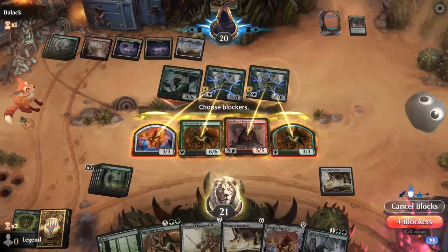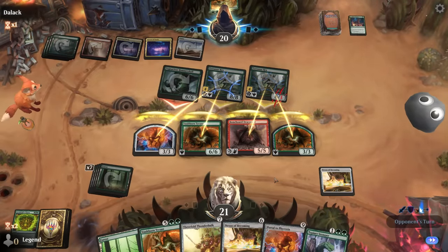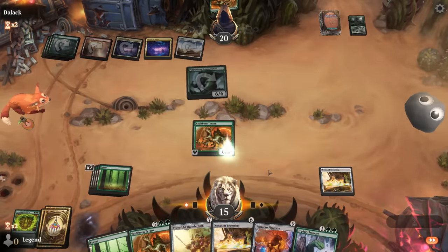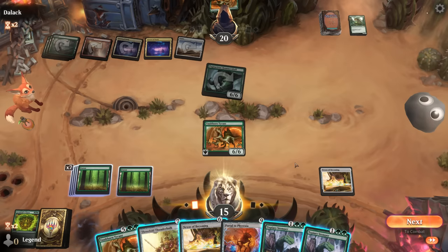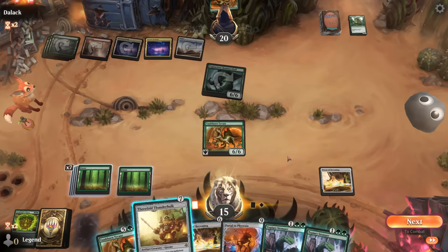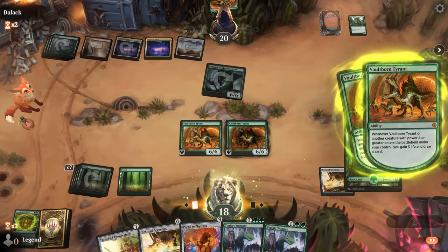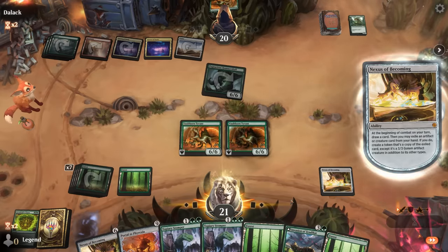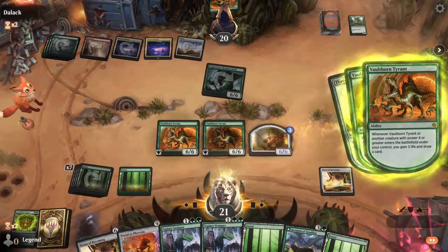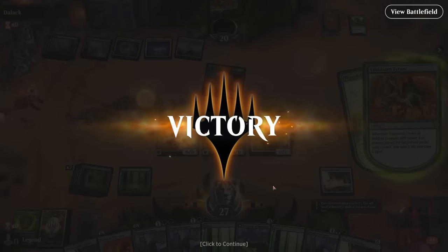We play another Vaultborn Tyrant and put in Thunderhulk — I think that's the sequence. Then maybe next turn go for Portal to Phyrexia once again. In the meantime, we get to draw a ton of cards, and this Thunderhulk trigger on the stack is about to make six 1/1 tokens as well. And that's just too much for the opponent to handle.